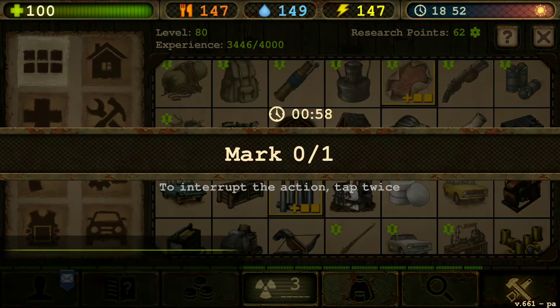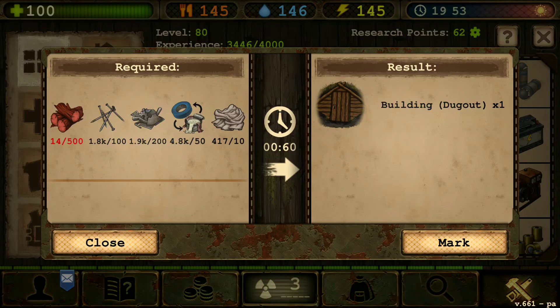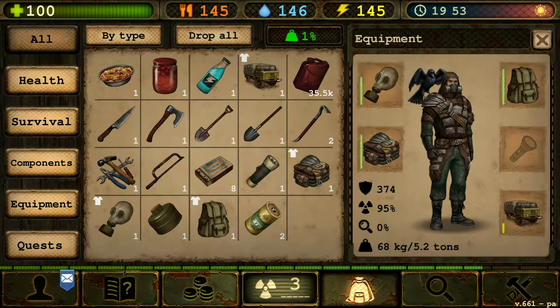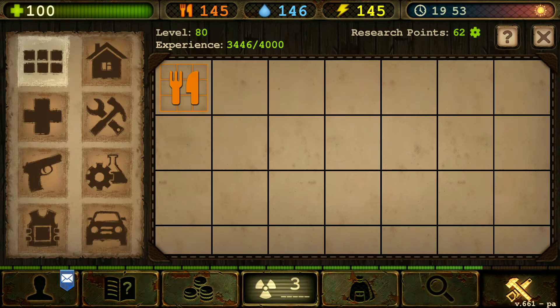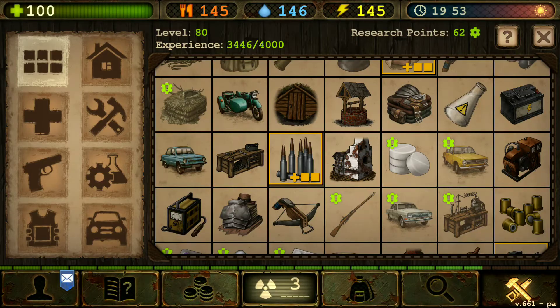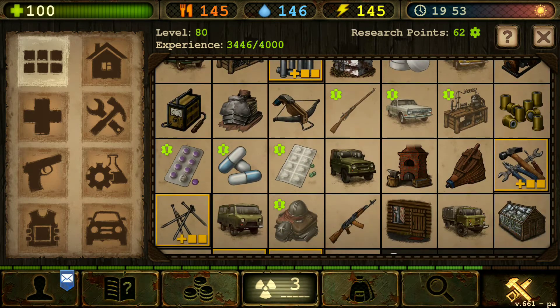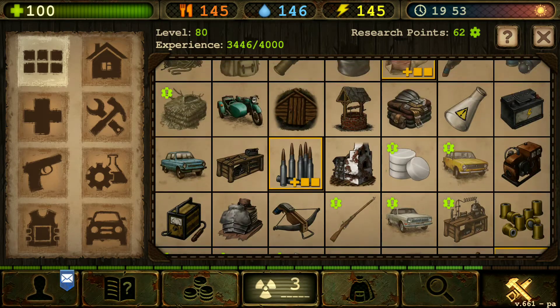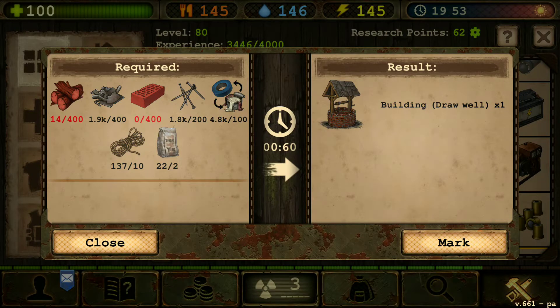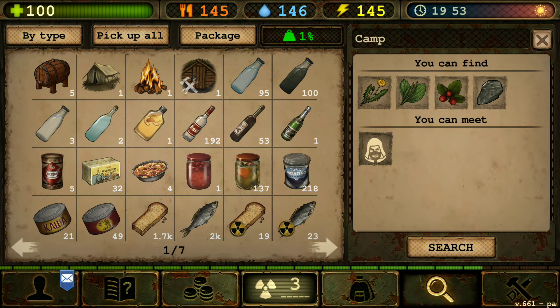I got some supplies to make the dugout. What I want to do is get the well, get the oven brick, and maybe get the chimney and the greenhouse. Let's build the thrower. We need wood and we need bricks, so we're going to collect that. The wood is easy because we're in a forest.